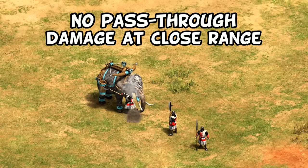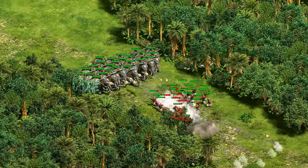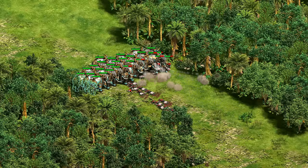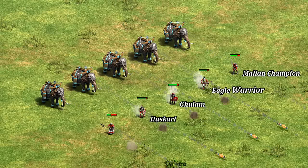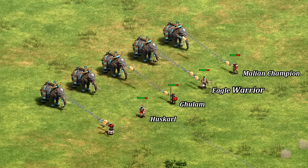Those pass-through attacks give them a bit of a scorpion quality, though they don't have the range or high attack of the scorpion, meaning they're best suited against light infantry or archers, and less so heavy cavalry, eagles, ghulam, huskarls, etc. Basically, anything with high pierce armor is going to give them some trouble.